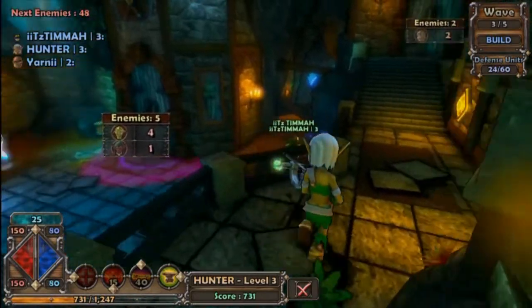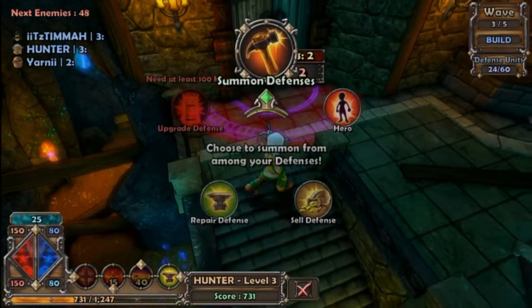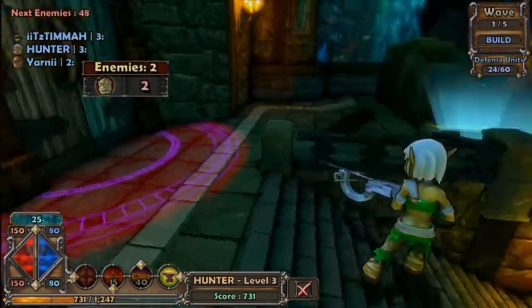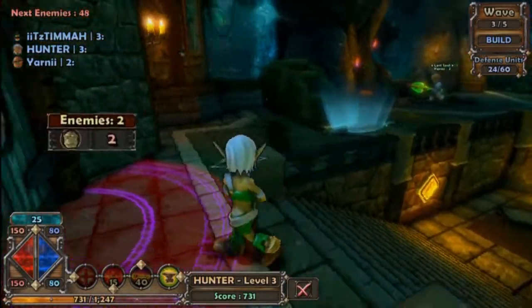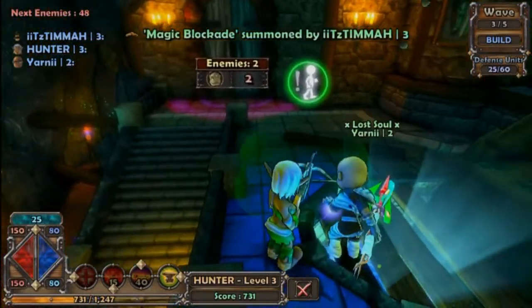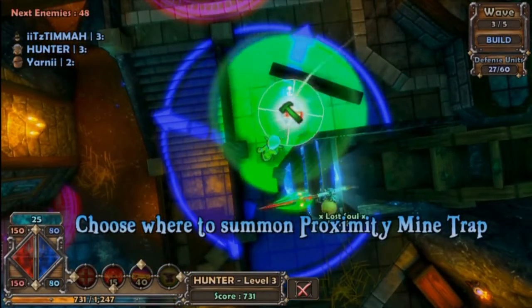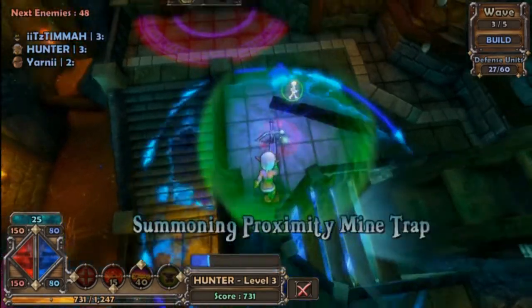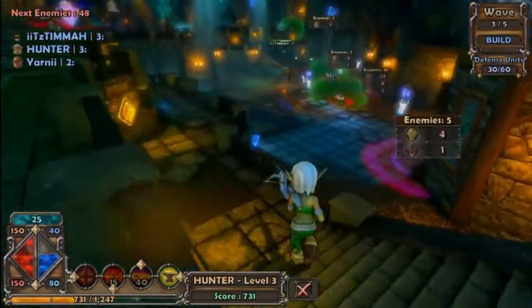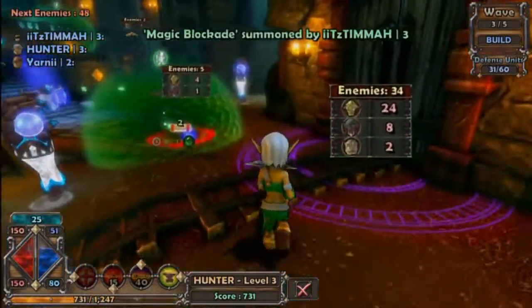Okay, now put it like in the middle of this — yeah, there you go. And then I'll put one over here after. I need to go grab some more mana. Wait, what difficulty are we playing on again? Medium. Oh my god. Yeah, I can't walk past it.